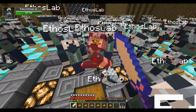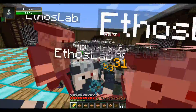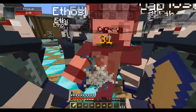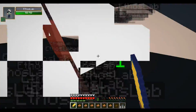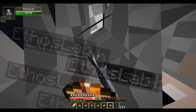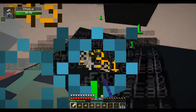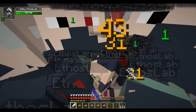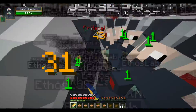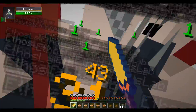Surrounded by about a thousand Ethos Lab aka Kakashi mobs from Naruto — three, two, one, let the slaughter begin! The noises are so insane. I have no idea if I'm going to be able to pull this off; there's so many of them. But I have faith in my ability to kill these guys. I can't even eat — wait, I can eat if I look up.